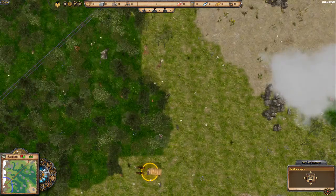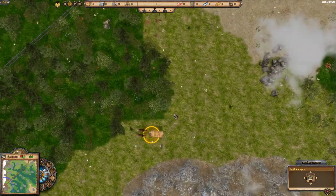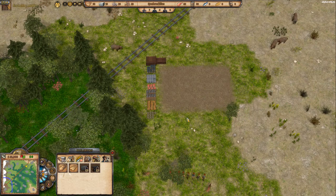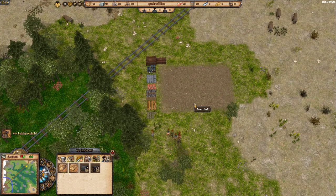We're going to put our settlement in this area next to the train station. I'll face the town hall towards the train station. Here we go — you get yourself seven new settlers, and we get a nice little town hall. They'll start building that right away.